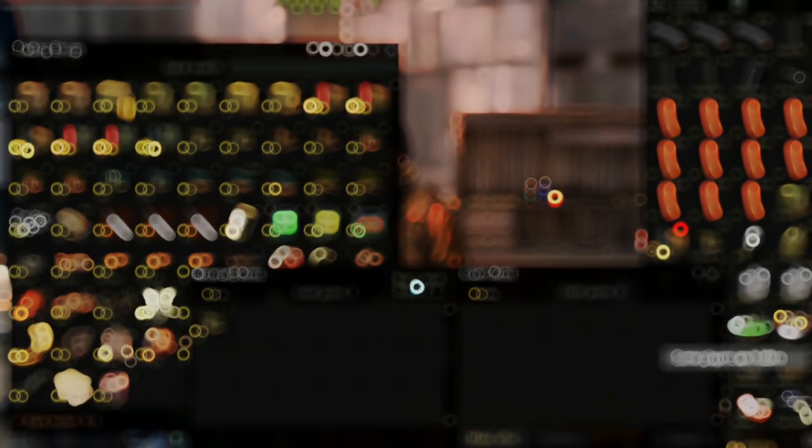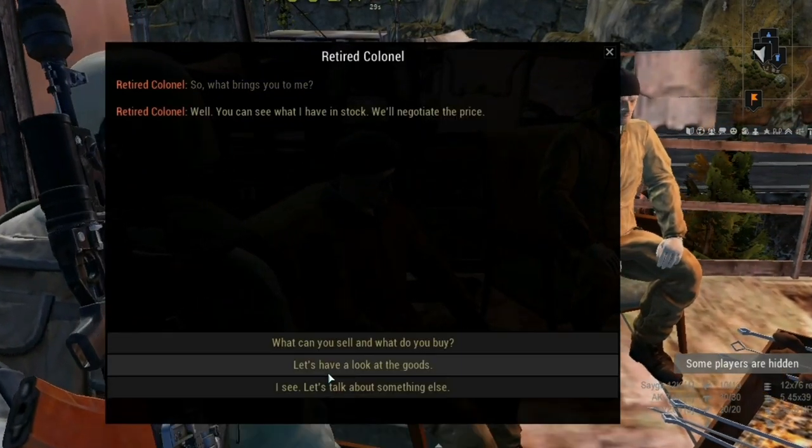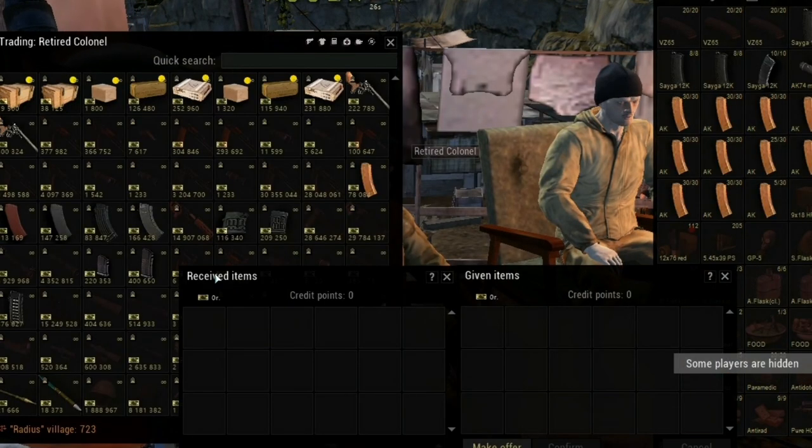One of the most interesting traders in the zone is the retired colonial. He is selling rare weapons and clips and also gives hunting quests with good rewards.